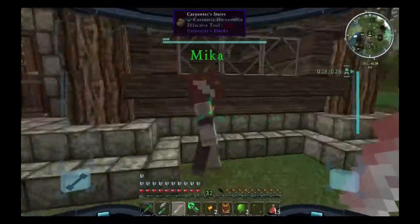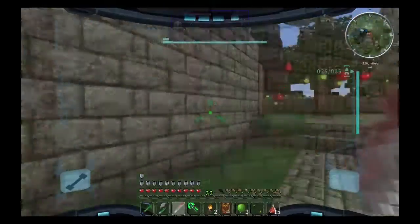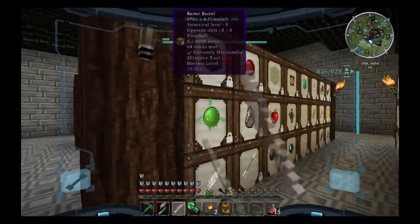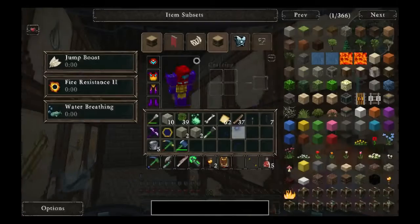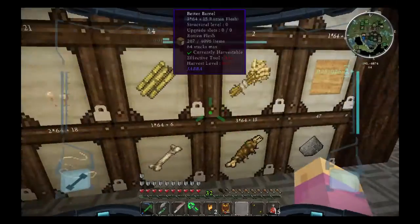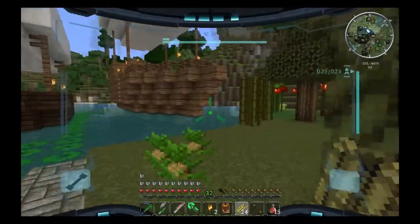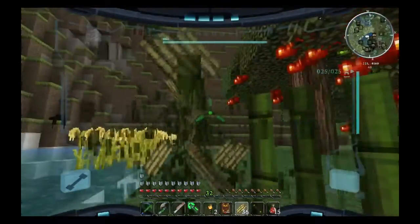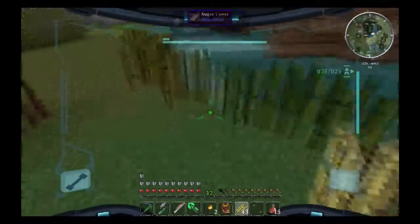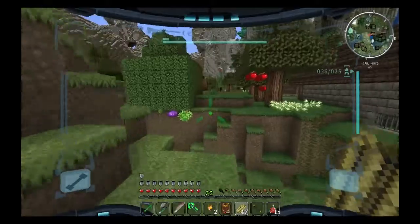Why won't you grow? Hey Mika. Trying to remember what I was going to be doing. Let's put away the bone. Essence from you, and the Metroid seeds.